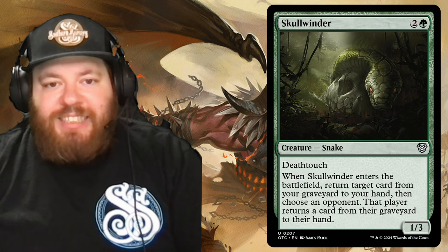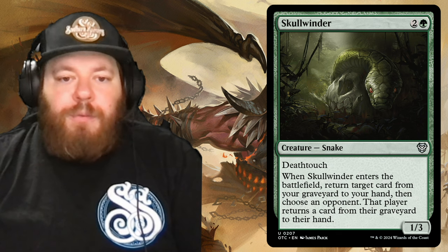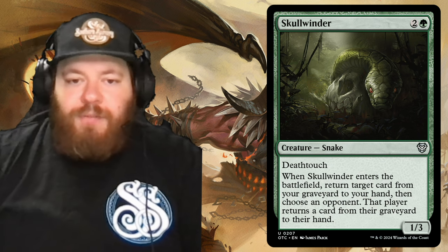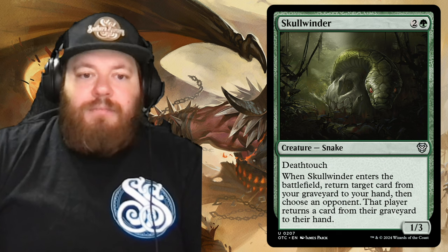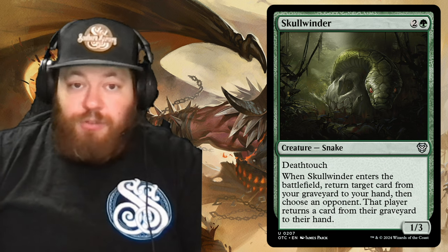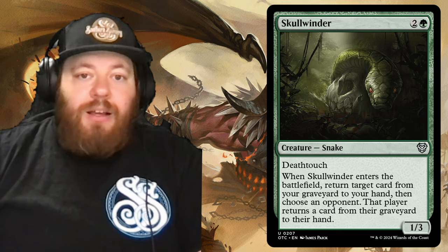Then we have Skullwinder — two and a green for a snake with deathtouch. Whenever it enters the battlefield, return target card from your graveyard to your hand, then choose an opponent — that player returns a card from their graveyard to their hand. Skullwinder comes in as a 1/3 with deathtouch, which is really nice as a blocker since it can kill a lot of things.